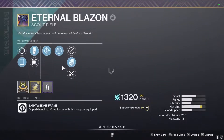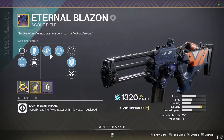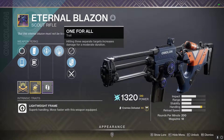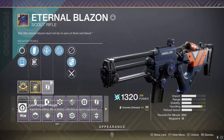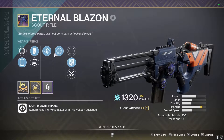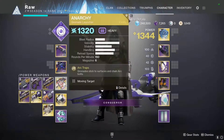Next we have the Turnblazing with Overflow and One for All. I love this because its ammo capacity is crazy, and with One for All I can have that extra damage increase on top of Major Spec — so I have more ammo, meaning I can proc One for All more consistently. Lastly we have Anarchy. We all know how powerful Anarchy is, especially with Breach and Clear being an artifact mod this season.